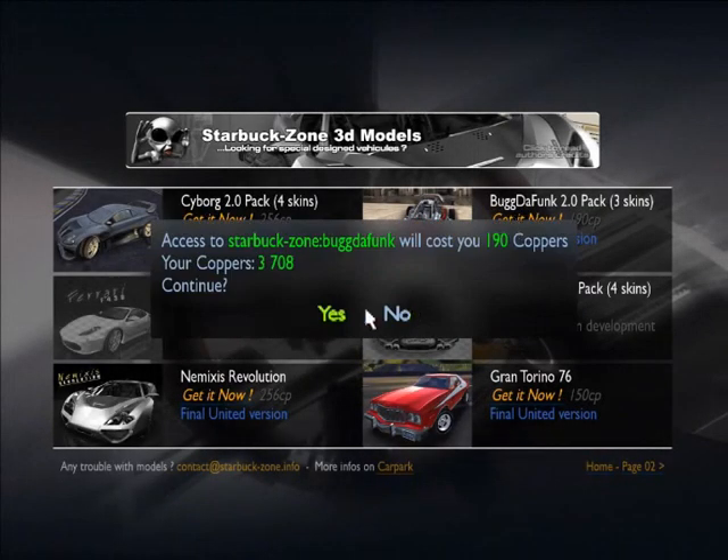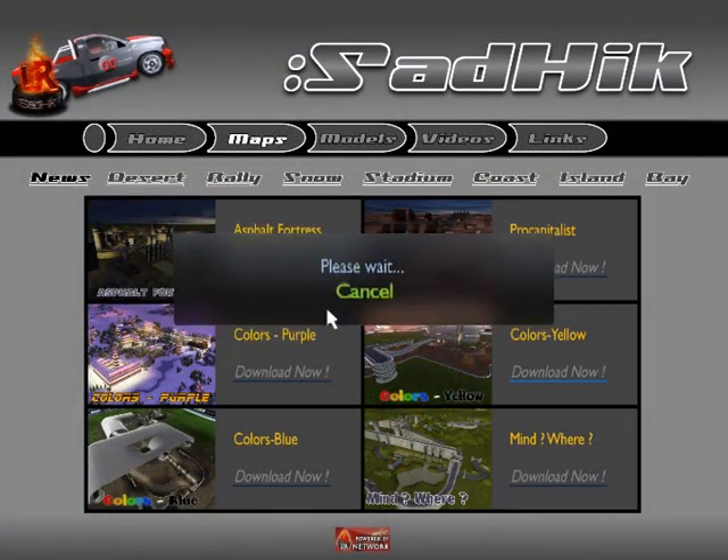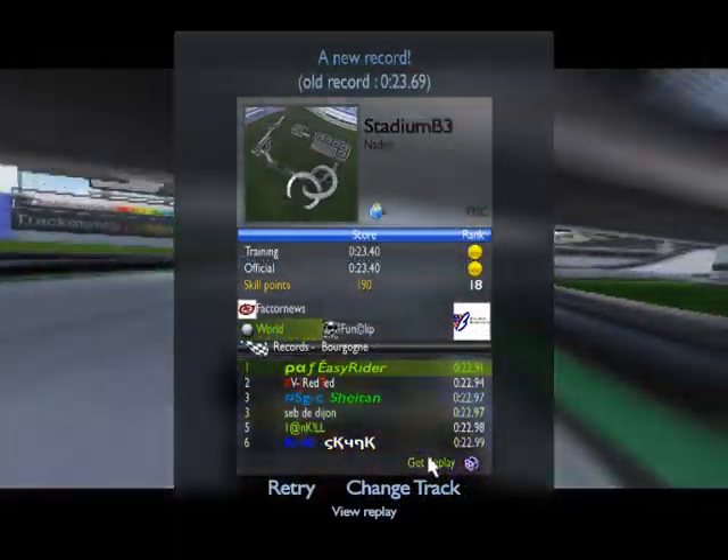You can check your coppers' balance and use the full-screen window mode switcher. Coppers are the monetary units used in Trackmania and allow you to perform numerous actions.